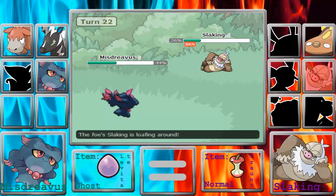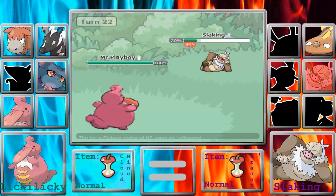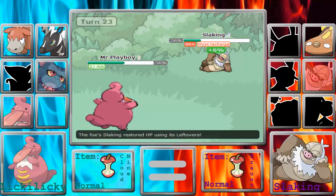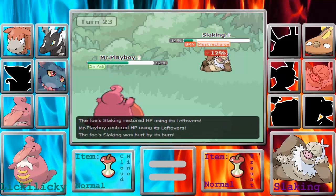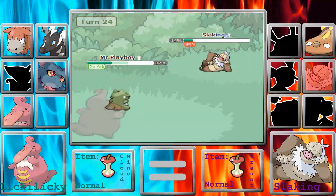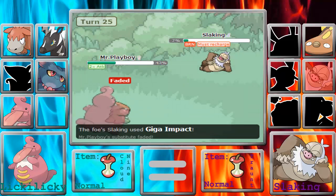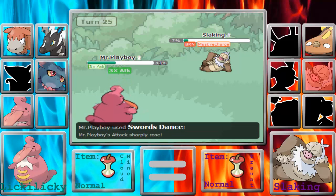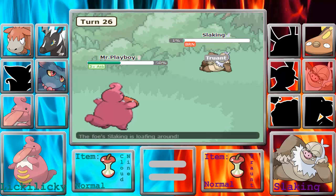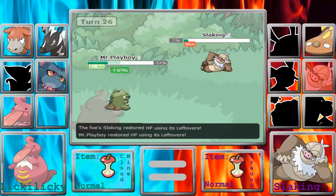Now that he has Burn, I can safely switch out into Mr. Lucky Lucky. I'm going to live a Giga Impact and go for the Swords Dance. Now that he has to Recharge, I go for a Substitute on the next turn. I go for another Swords Dance as he breaks my sub with a Giga Impact, which means he has to Recharge again. I'm able to set up a Substitute again and wait for the Burn to take him out.